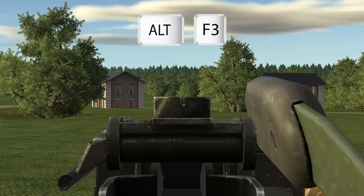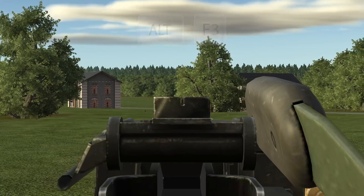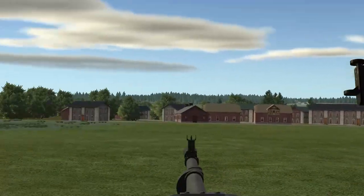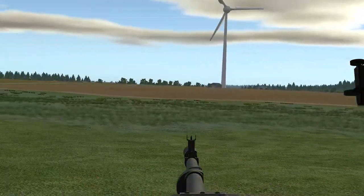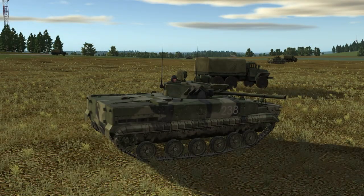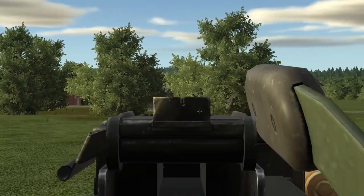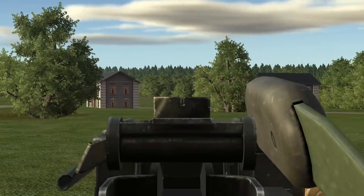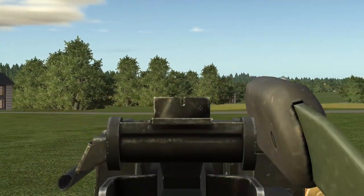Press ALT+F3 to access the heavy machine gun, which can only be fired from an unbuttoned and exposed position. The mount was built for fast traversing and elevation, ideal for engaging air and ground targets. Your default view is an iron sight, more appropriate if you are engaging ground targets. If the iron sight is used, you can set the range by scrolling the mouse wheel.